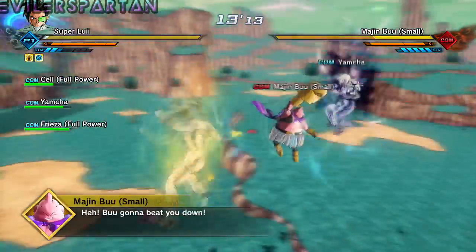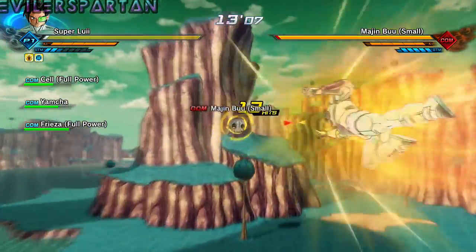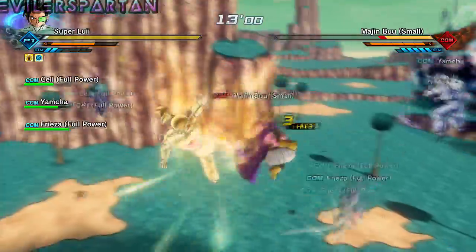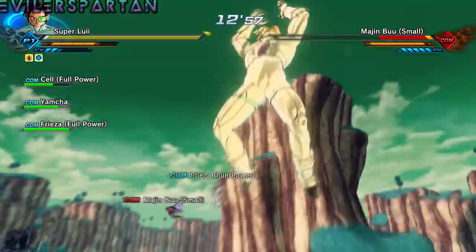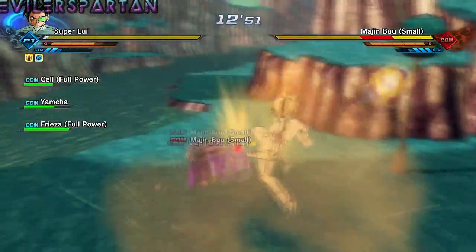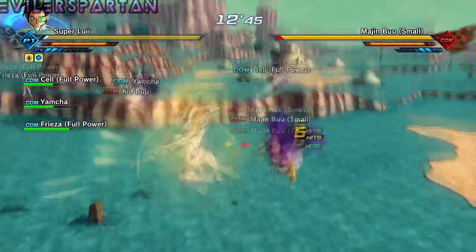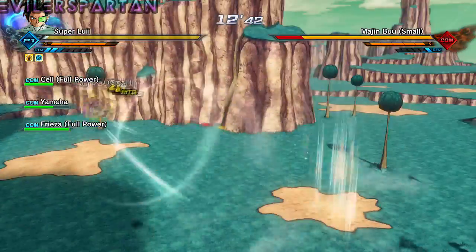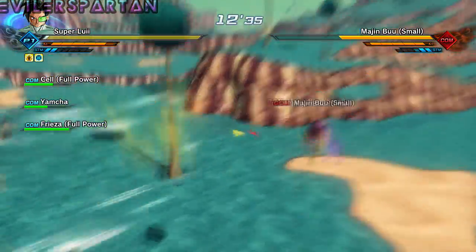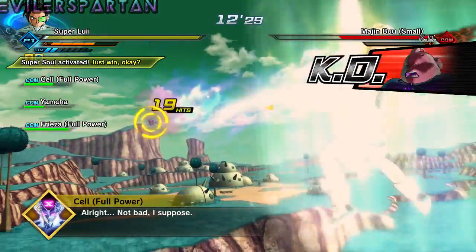You have to fight the little small Majin Buus. I don't think these small Buus have full health, but they have a decent amount. I don't know how much damage they do, but this part shouldn't be too hard at all. Just kill the small Buus — I think there's like two or three — and then there's Kid Buu. I think he's about to do a super on me. And he's dead — perfect.